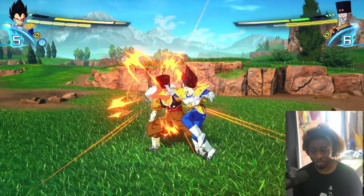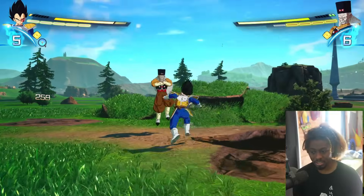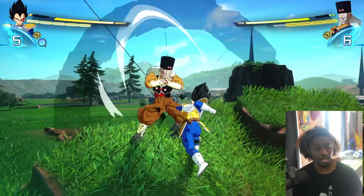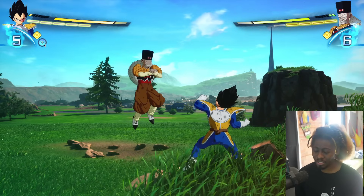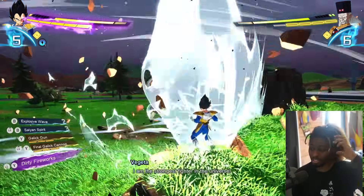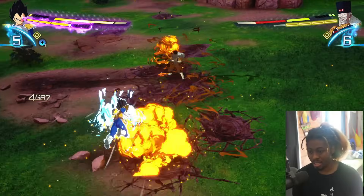For blocking: if you're looking to block the down move, block low. If you're looking to block the kick-rush moves, that's a block up. Now the reason I want you to learn the ki blast spam - this little beam spam - I'll show you in a moment because it's very important.